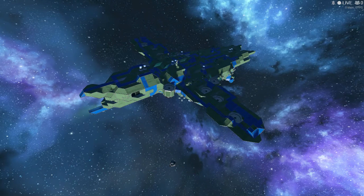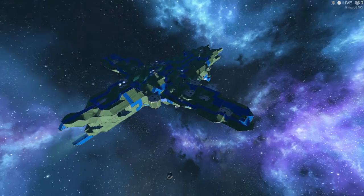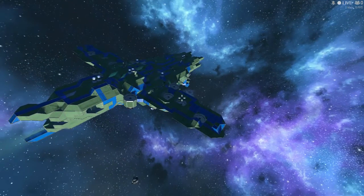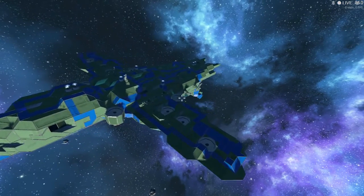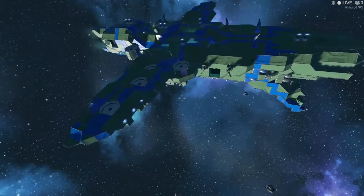Hello everybody, this is the latest Team27 and I am doing a video on the Furiosaur Helicarrier. It has five atmospheric thrusters on each wing and a lot of ion thrusters facing backwards.